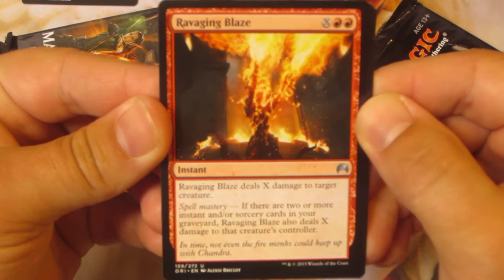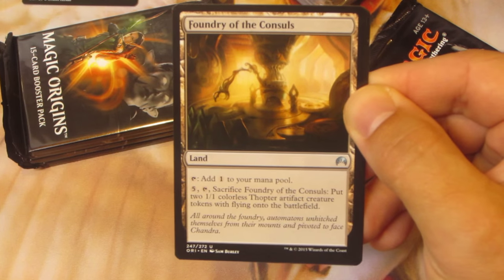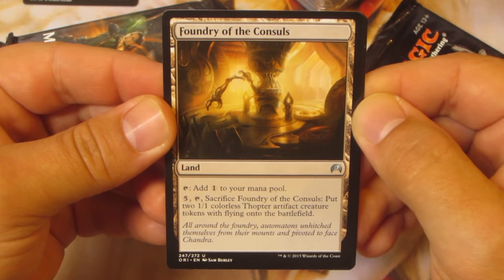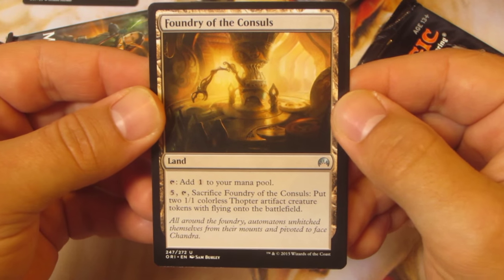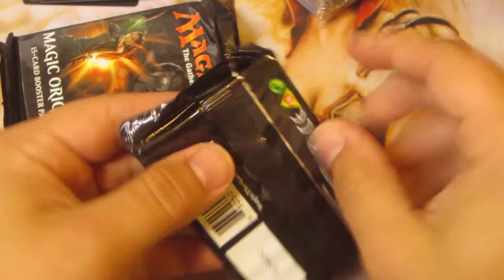Ravaging Blaze. A Meteorite. Foundry of the Consuls. And Mizzium Meddler — nothing special there.